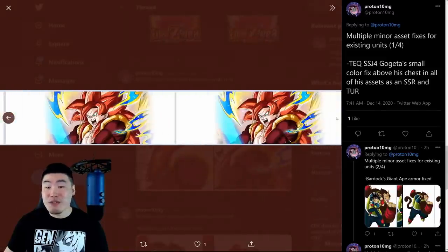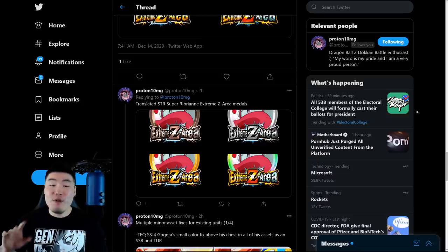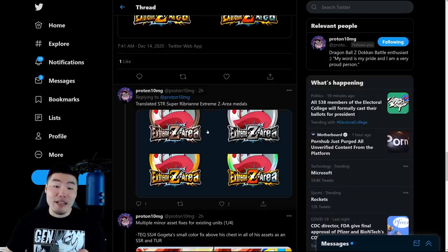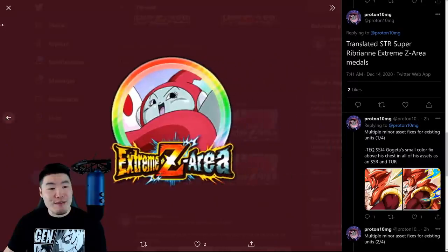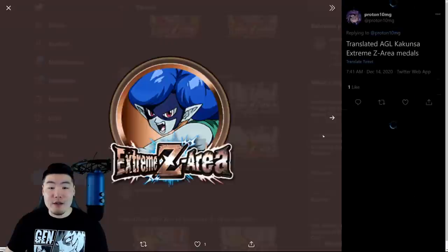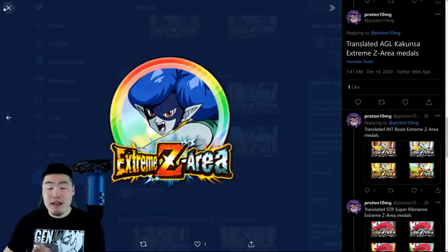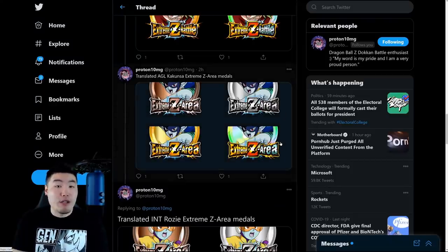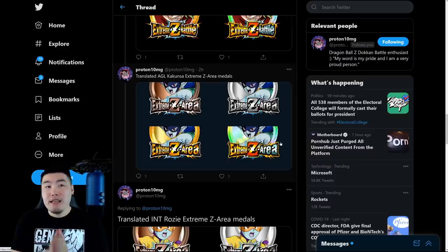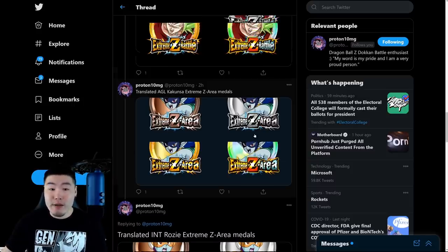There are also a few minor changes to Super Saiyan 4 Gogeta, the tech one, not the new INT one. And then we have the translated assets for SDR Ribrian, INT Rosie, as well as AGL Cocoonza's Extreme Z Awakening medals, as well as their Extreme Z Area Event. There are the medals for Ribrian, those are the Rosy Medals, and finally we have the Cocoonza Medals. So that Extreme Z Area should be dropping tonight, a couple hours after the Gohan banner drops, since the banner drops at 9 p.m. but most events will be coming out at the normal time — roughly four or five hours after.